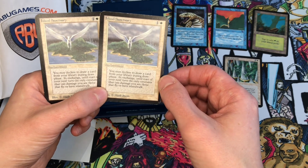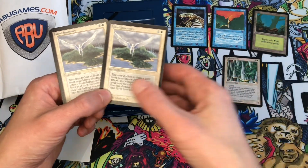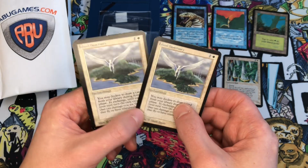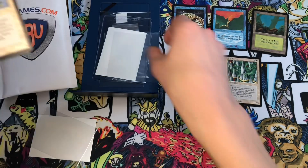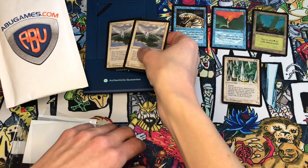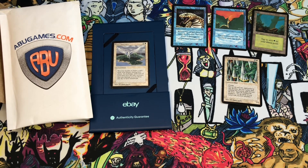I'm also thinking about Jayemdae Tome as a draw spell — you could decline to draw from your draw phase but pay four mana to draw a card with Jayemdae Tome instead of Howling Mine. Anyway, that's my quick video for the week on packages and mail. I appreciate everyone who follows this series. In the next video I'll show you where some of these alpha cards are going in the collection and decks, and talk in more depth about the 60-card alpha project. Thanks everyone for watching — have a great week, talk to you soon!